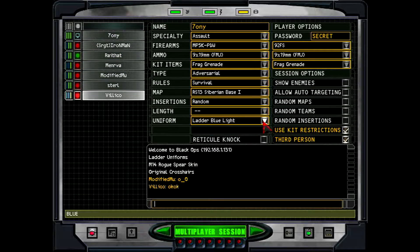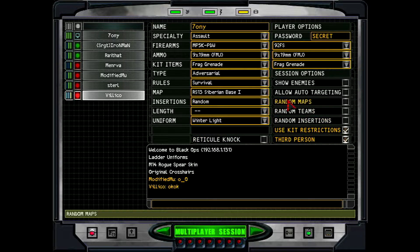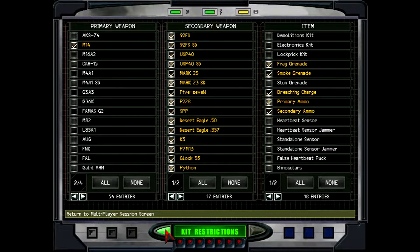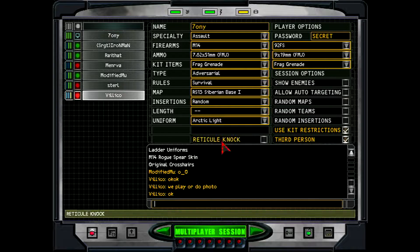All right, before we do CSL, let's do a couple rounds of Siberia 1, no teams. We're gonna do Winter Light, I think, as the uniform — winter does have some gray bits. We're gonna do just the M14, and it's the white M14. So basically we're all gonna look like the cover of Rogue Spear. Okay, everything look good? Are we gonna take a screenshot of this, or what, like we all line up? All right, let's do this damn thing.